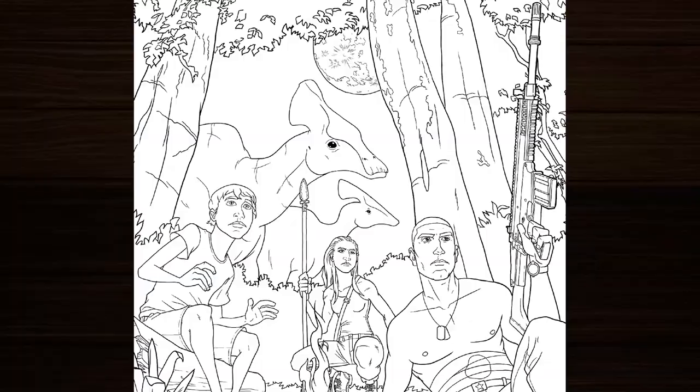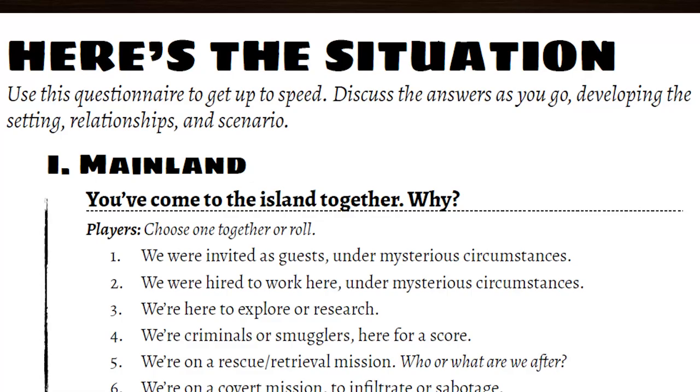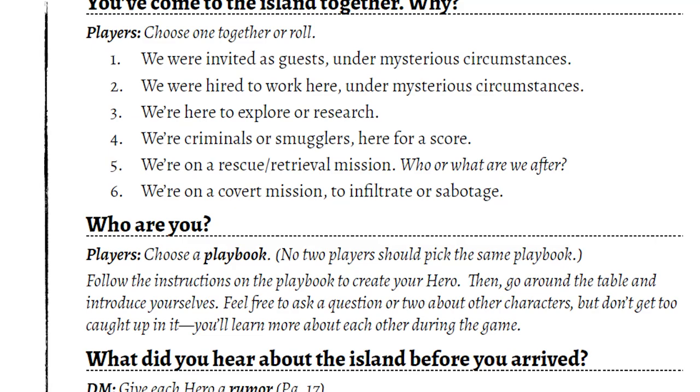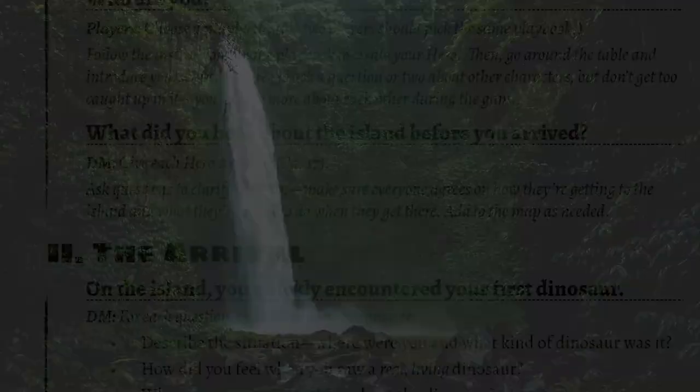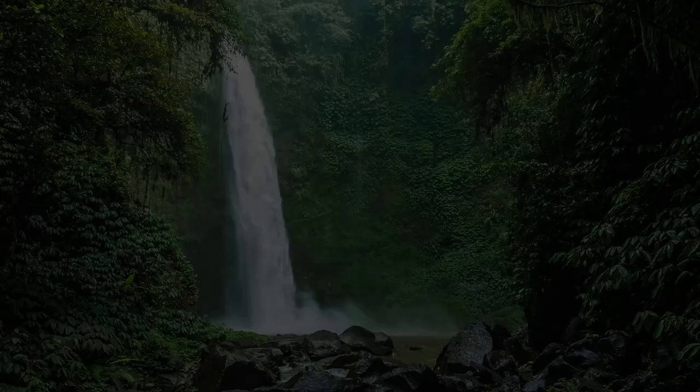Far and away the most striking thing is how tightly designed it is. Everything in this little zine is laser focused on one-shot play. The opening setup is a two-page spread questionnaire. As you work through it together at the table, you're building your characters, some context, and your starting situation — zero prep, just go.